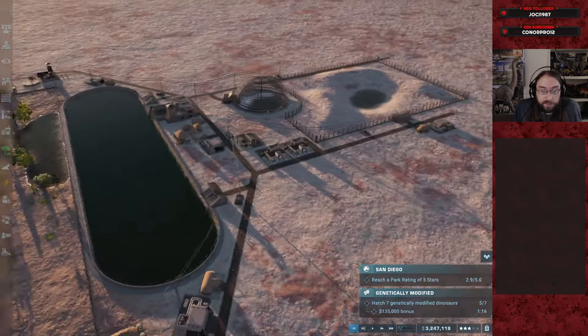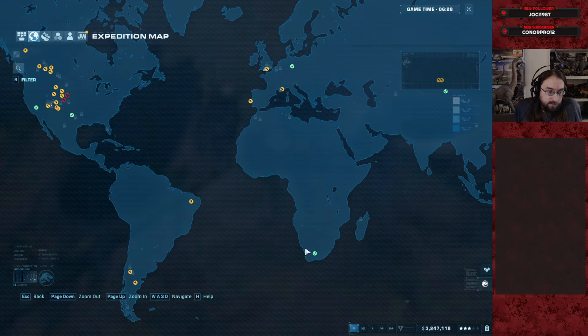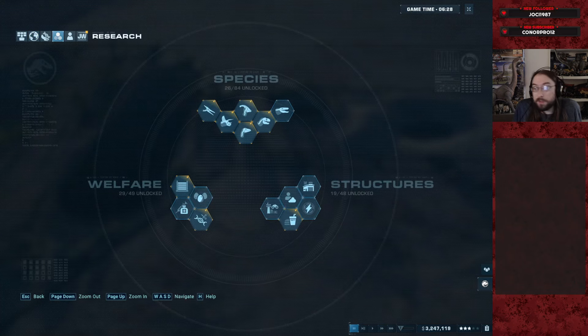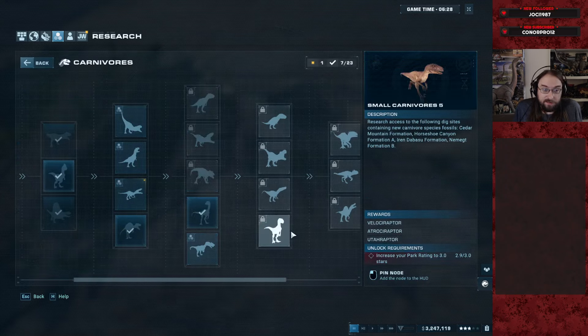Three minutes ain't gonna fly. Next dinosaur — don't have the research for it because it is Cryolophosaurus, in the Pliensbachian subdivision of the Jurassic. We won't quote my pronunciation on that.